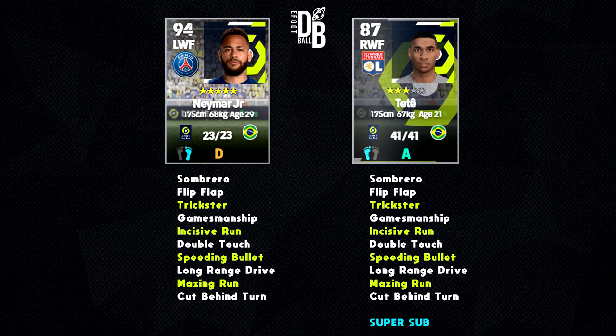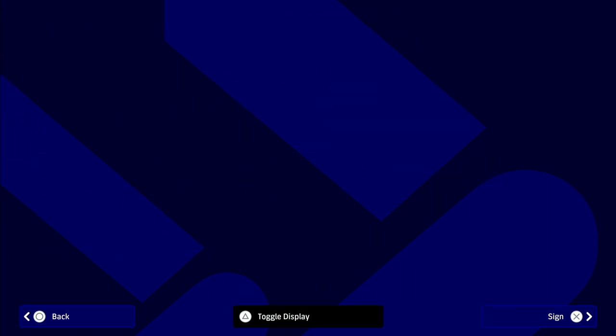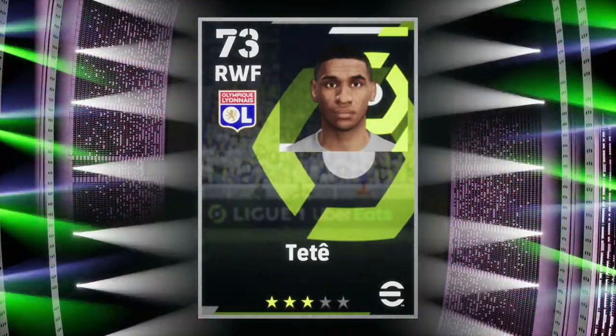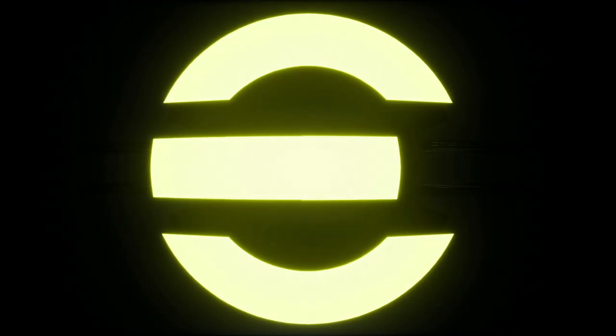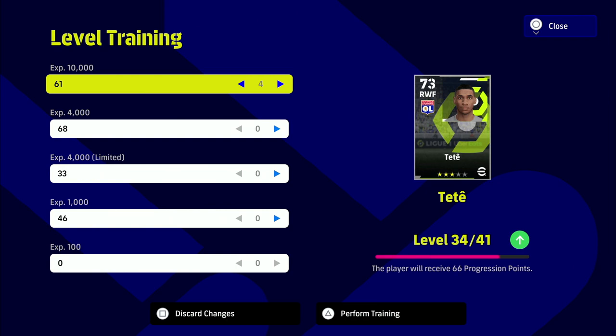There are a lot of players like this, but I haven't seen somebody stack up as close to Neymar in body style, height, weight, speed, stats, attributes, player skills, and playing style. He actually plays like a mini Neymar — and that's for 18,000 GP, which is pennies. You can afford him by playing 20 minutes and completing a couple of objectives.